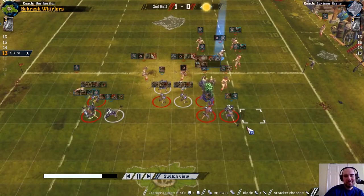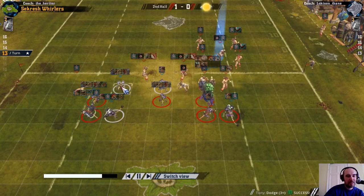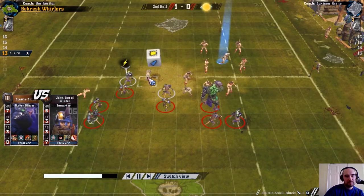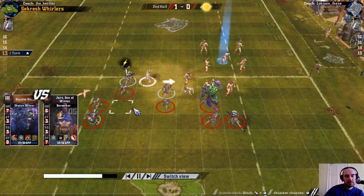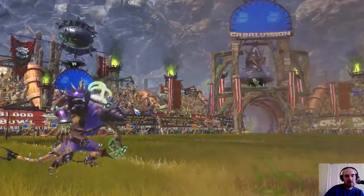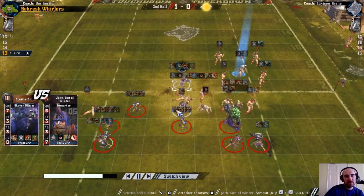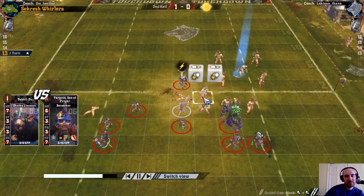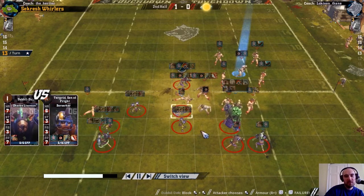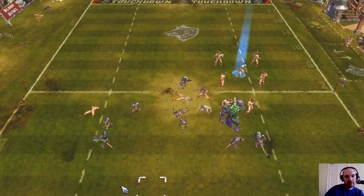His thrower has 2 dice and that is a knockdown. A couple of dice on this guy - double skulls there, rerolled to pushbacks. I think that's our third double skulls, three double skulls and three ones rerolled into ones so far. A goblin dodging over there for an assist on this berserker, which is a knockdown. Then I've got a bit dangerous on my blitzer - put him there to get an assist for this 2-dice block, but that comes up with double both-downs. That's left my blitzer vulnerable.